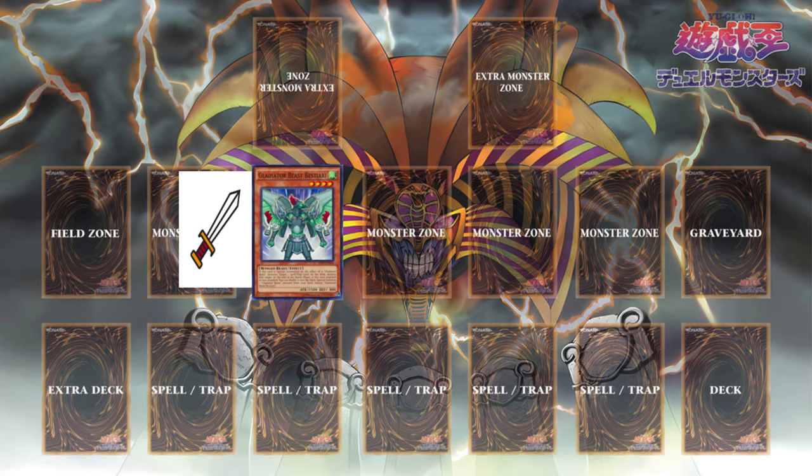Let's go to the next slide. As you can see, we have Gladiator Beast Bestiary. Gladiator Beast Bestiary will attack. After the battle has successfully been conducted, as Bestiary's effect states, you can go back into the deck. As you can see on the next slide, Bestiary goes back to the deck to then special summon another Gladiator Beast monster.